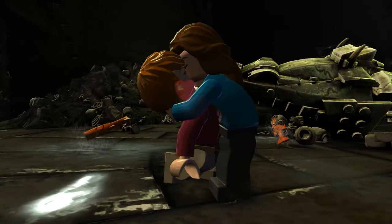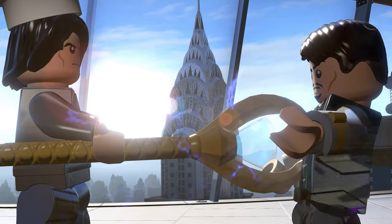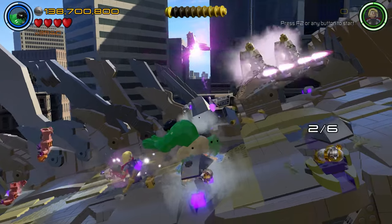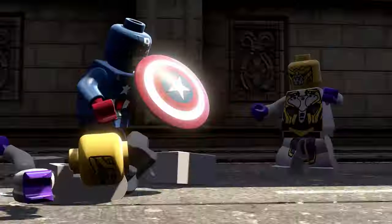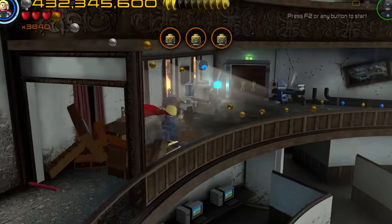Do you remember my love for train levels? Of course you do, it was only a minute ago since I told you. But this is kinda like a disguised train level — instead we are riding an armoured space snail. The next part has you playing as Hawkeye and Captain America rescuing civilians, which is your typical LEGO Avengers style level design.